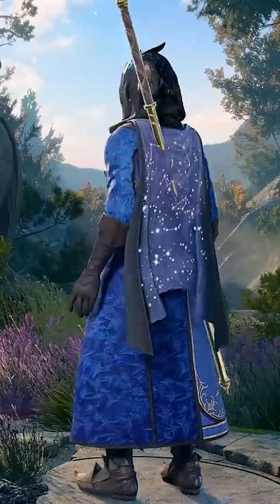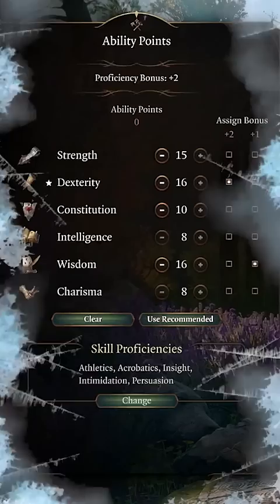Our guide to Sub-Zero in Baldur's Gate 3. Start off with the Monk Soldier, with their stats looking something like this, focusing on these abilities.